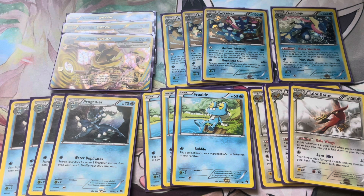Talonflame also has free retreat, resistance to Fighting, and weakness to Lightning. For Froakie - 60 HP, its Bubble attack for one colorless flips a coin and if heads the opponent is paralyzed, weak to Grass, no resistance, and one retreat. We play three Froakie and four Frogadier because we want to start with Talonflame a lot more than Froakie.